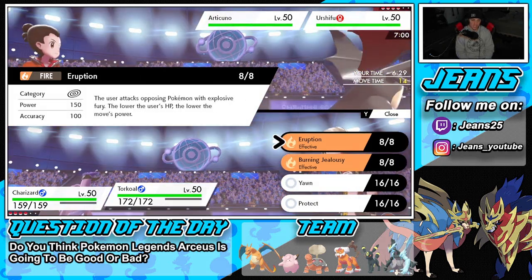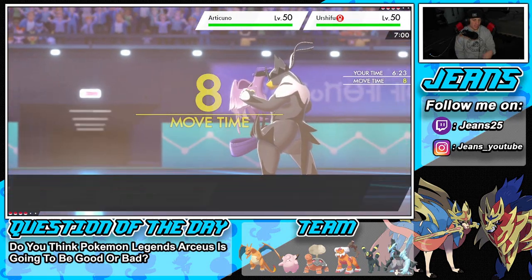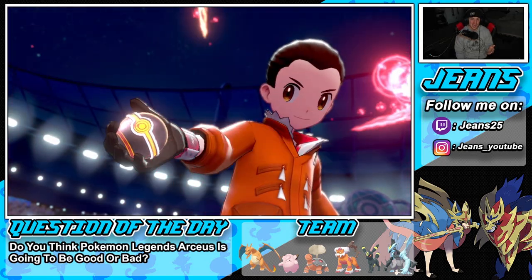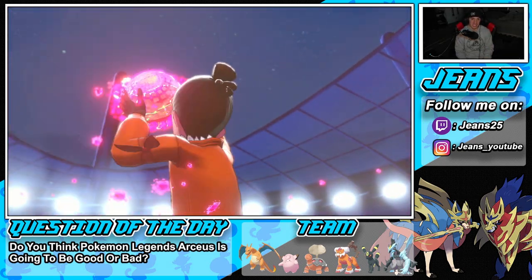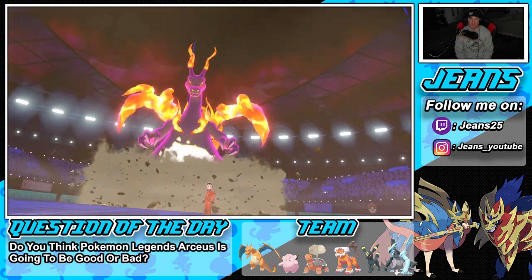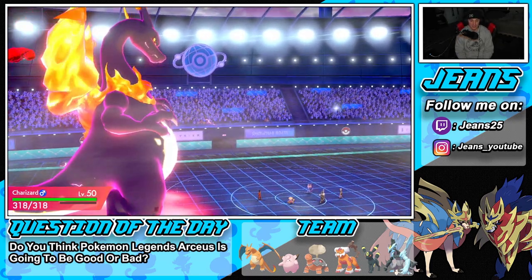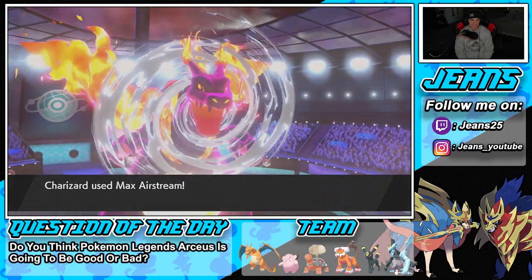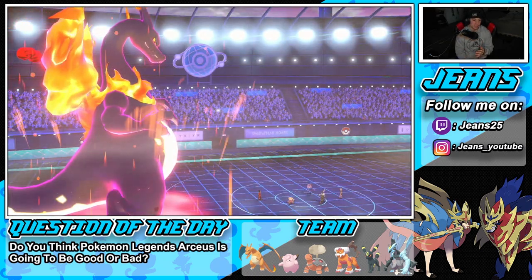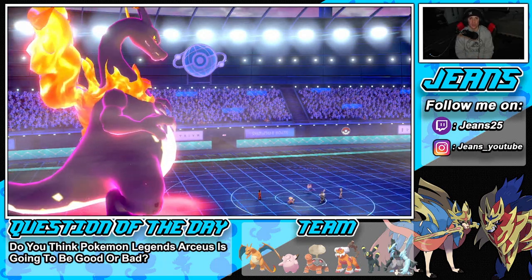It's tough deciding whether to go for Eruption or Airstream — going for Eruption while Torkoal is at full health in the sun is massive. We go Wildfire on one slot and Eruption on the other. Max Airstream gives us the speed boost, we're thriving. Eruption in the sun with full health is devastating — Articuno has a sash but that Wildfire damage is incredible, chipping for four turns. The power of G-Max Charizard with Life Orb in the sun is just too good.